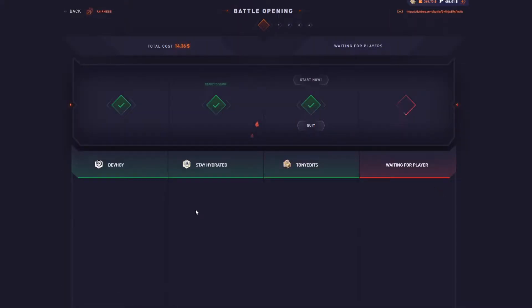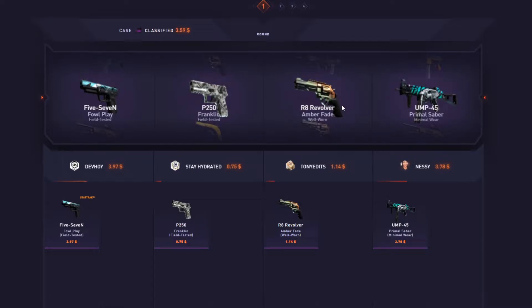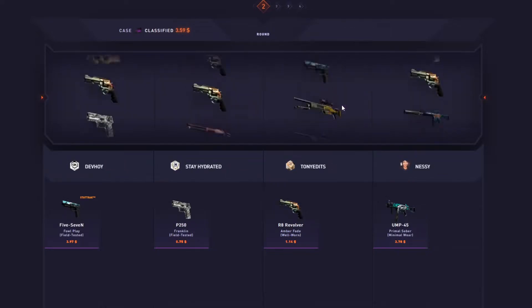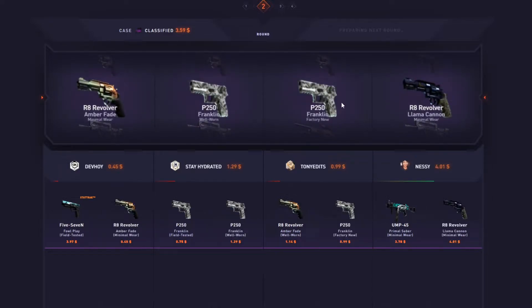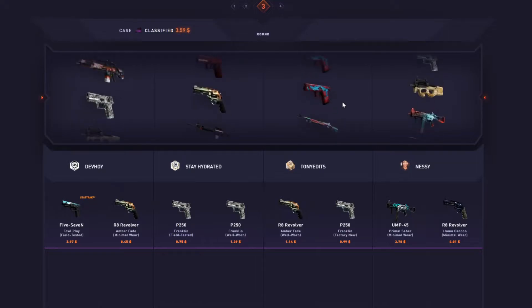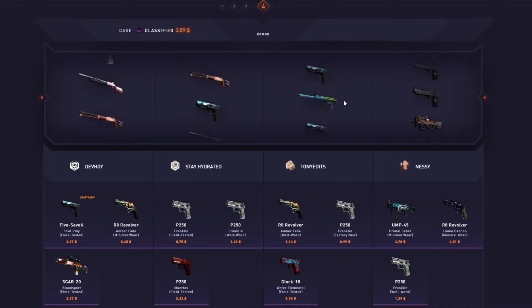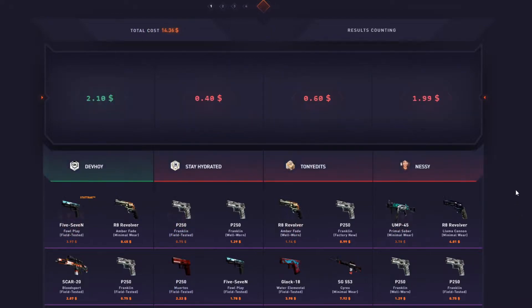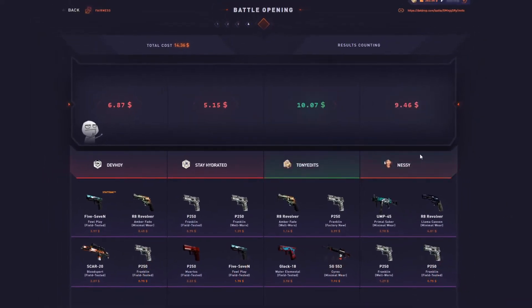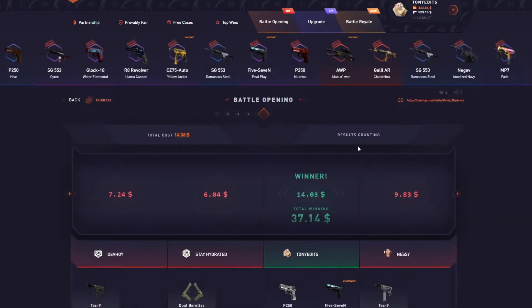We got some classifieds — the boy throwing it up, here we go, four-way. Classifieds, the boy's in the lead. The Nessie person on the end is in the lead. I'm not in the lead but not too far behind. Could that be it? I might have just taken that — I did. Not too much profit but we'll take it.